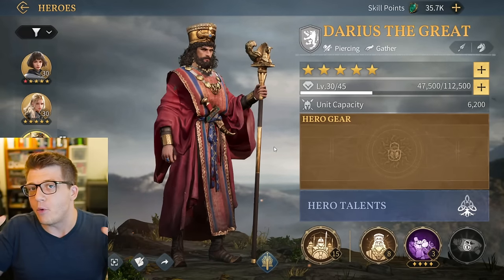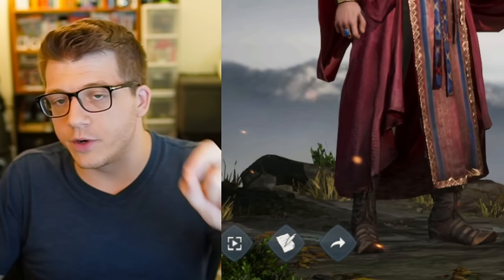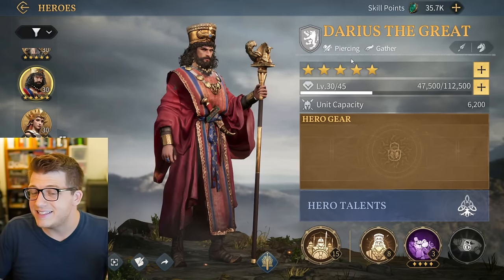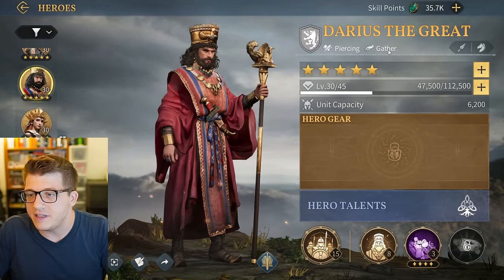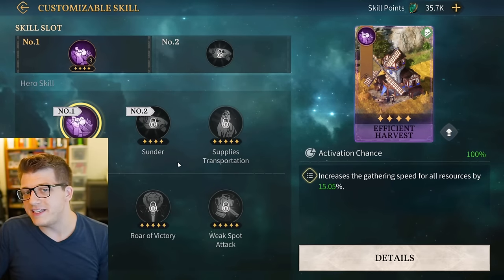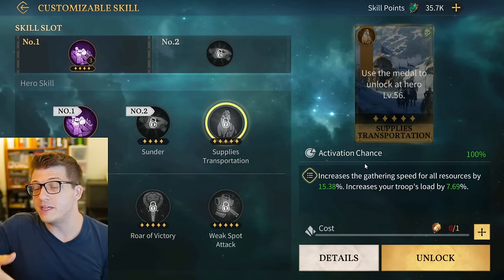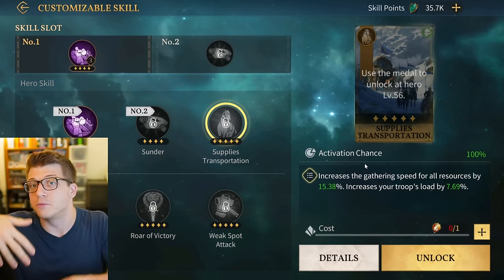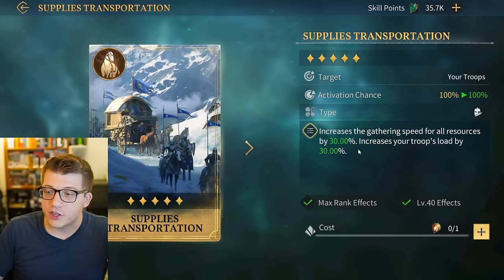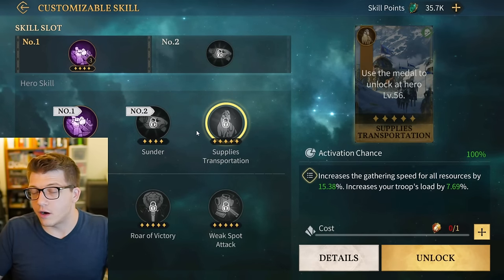Now let me give some more generic tips on investing in your heroes. In the early game, you should work on a couple of gathering heroes. Darius the Great, who you get free just by logging in, has a gathering specialty - some of his skills are focused on gathering, meaning he'll gather resources much faster and carry more of them. At level 40 and max rank, he has 30% gathering speed for any resource plus 30% load, which is insane and very helpful when resources are a bottleneck.